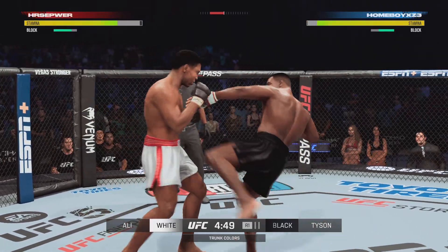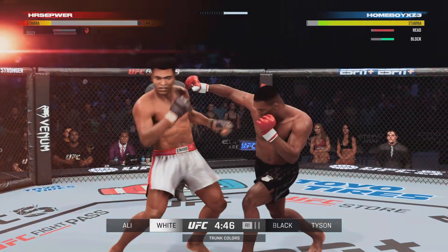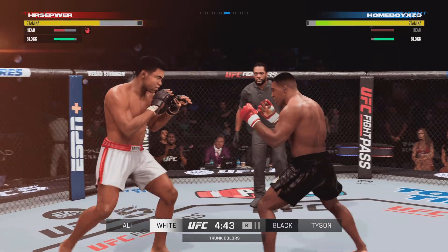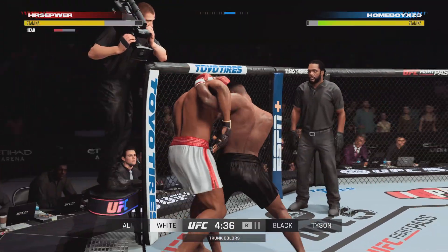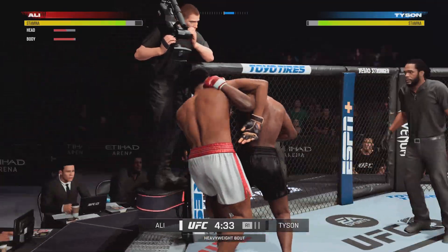And for Cassius Clay, of course, the Thrilla in Manila, the Rumble in the Jungle. It's a huge action here. You can see he has hurt. Massive damage, and his opponent seems to be on his way out of the fight.